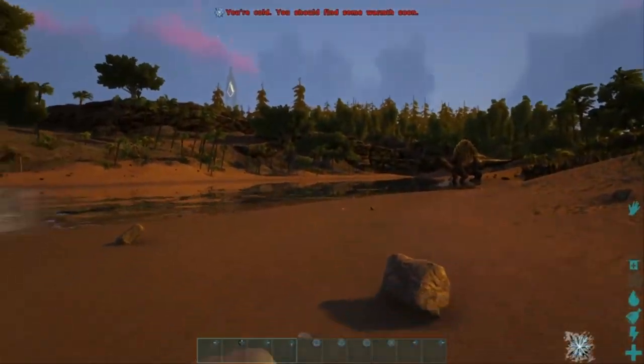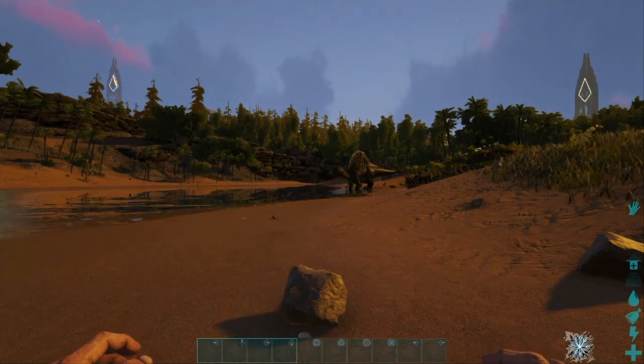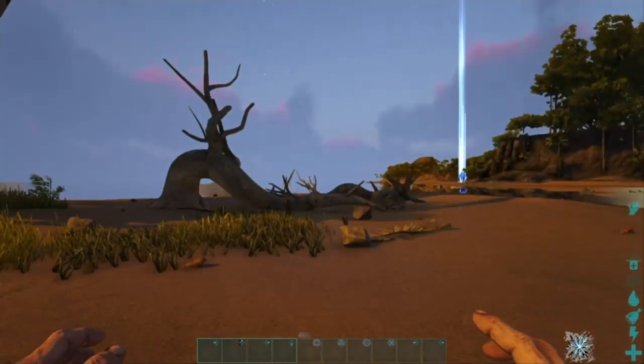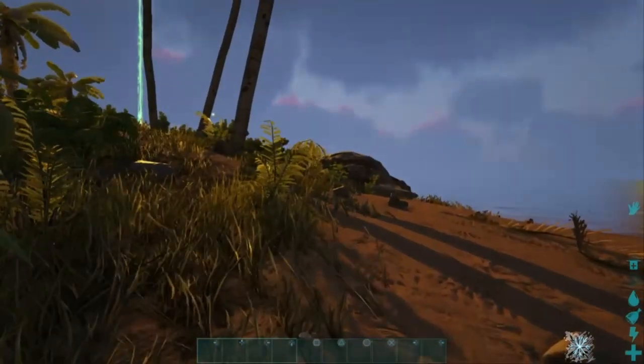You wake up on the island dazed and confused with this little metal thing in your arm, and you're not quite sure what it's for. You don't have time to figure that out because there's a giant dinosaur behind you and you still gotta figure out how to survive on this weird island with even weirder creatures.